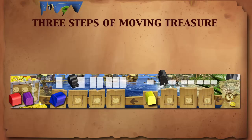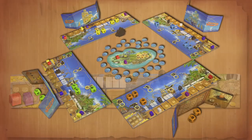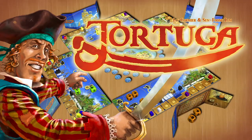After this is complete, check for endgame conditions. Six treasures in Tartuga ends the game, and a final scoring takes place. Tartuga is an easy-to-learn and exciting dice game for young and old buccaneers.